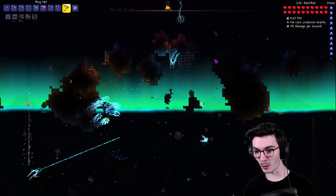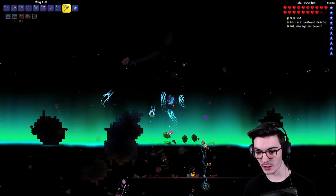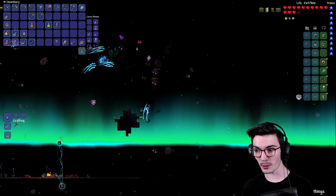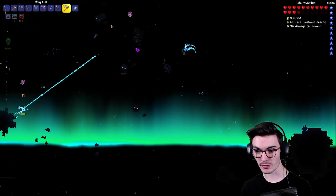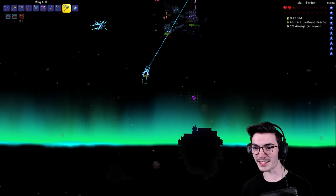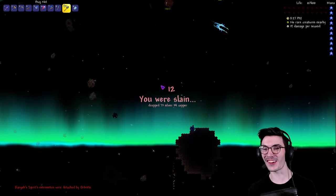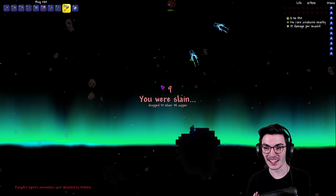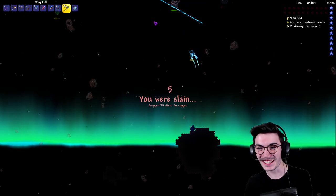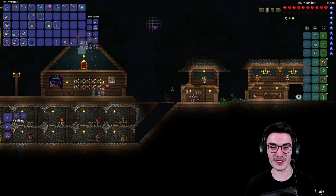We should have gotten more banners before starting this. I didn't realize we'd be fighting so many things. Where is my — oh I put it away! Look at this — I'm getting juggled! What am I supposed to do? I'm getting juggled. That's so dumb. How am I supposed to dodge that? Do I need a Rod of Discord already?